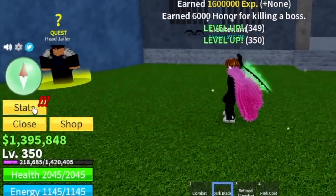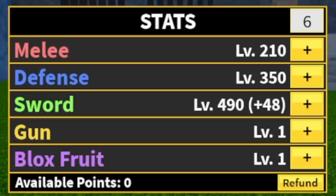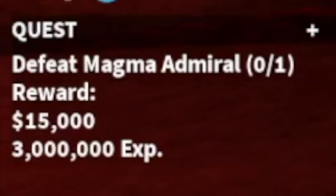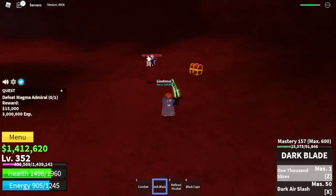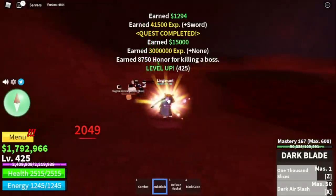Target level here is level 350. Stats check: melee 210, defense 350, sword 490. Next area is the magma village. Our target here is the magma admiral. No wall strat here, so you need to use your skills and dodge some of his attacks. Wait for your skills to cooldown. Defeat him until you reach level 425.